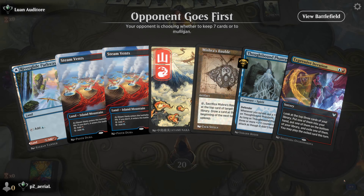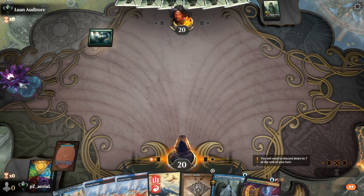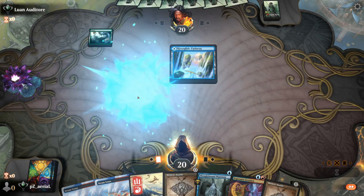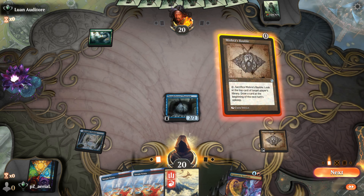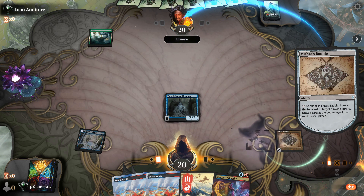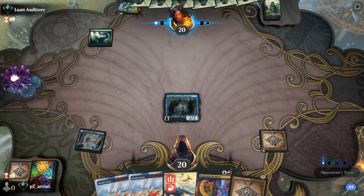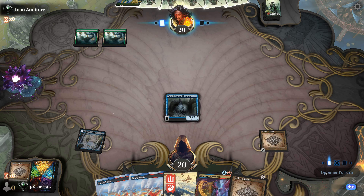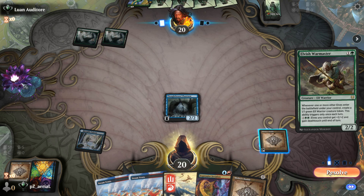Round 5 — Mishra's Bauble to start. Nothing to feed Thoughtbound Phantasm, but I think I can function. We get a bunch of redraws. I double-Bauble to look at two of their cards — Gala Greeters. Could be some kind of creature combo deck. One of the nice things about coming back to Historic is there are truly a lot of different decks. This is probably Elves plus Gala Greeters for some ramp or go-tall strategy.